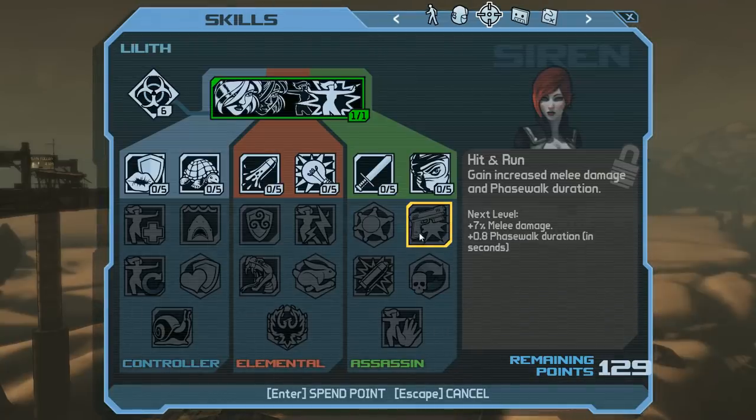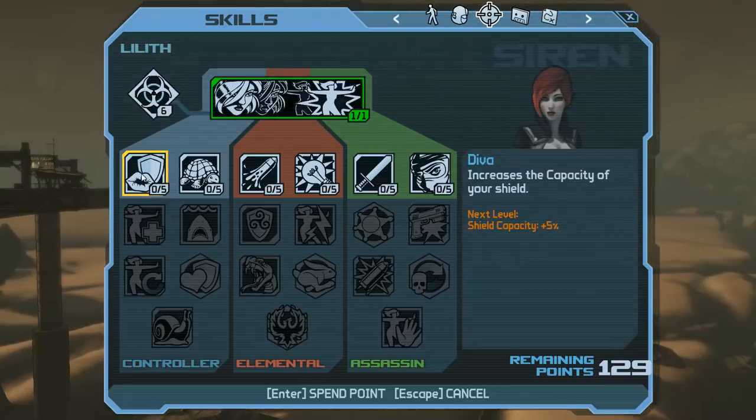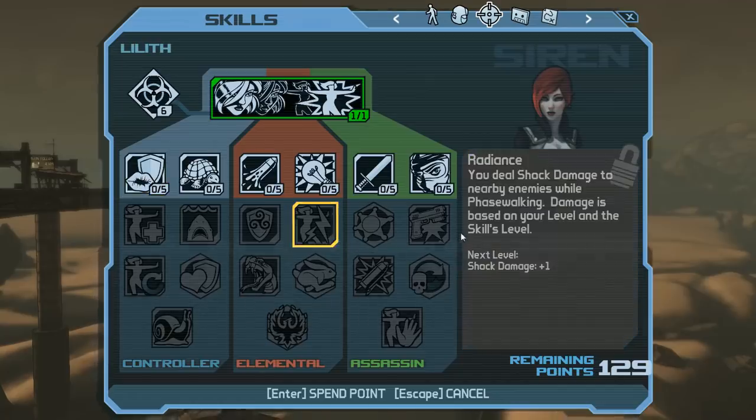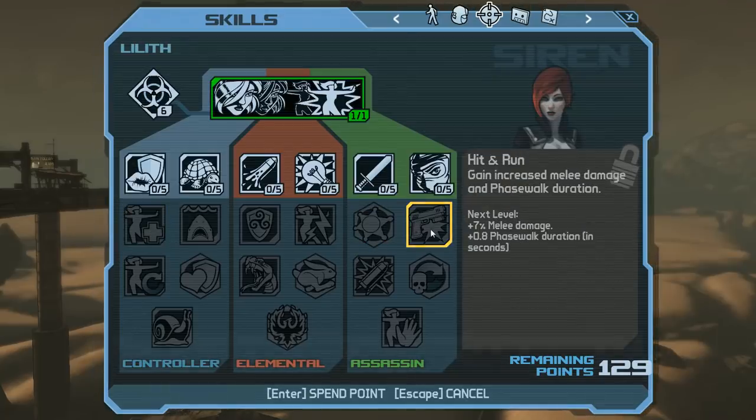Hit and Run is also fantastic. Melee damage we don't really care about, but Phase Walk duration is delicious. Four extra seconds means two things: more Inner Glow healing — at max rank Inner Glow gives 7% health per second, so four extra seconds is 28% max health back — and more time for your shield to recharge during Phase Walk. You can exit Phase Walk with full shield and full health. That is a complete reset. The extra duration is also useful for traveling and repositioning — Lilith moves really fast while phase walking.